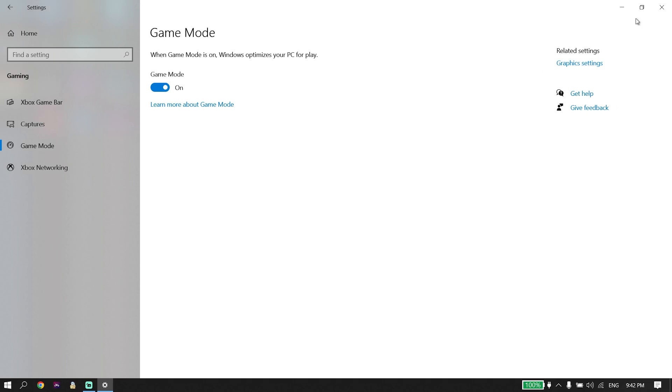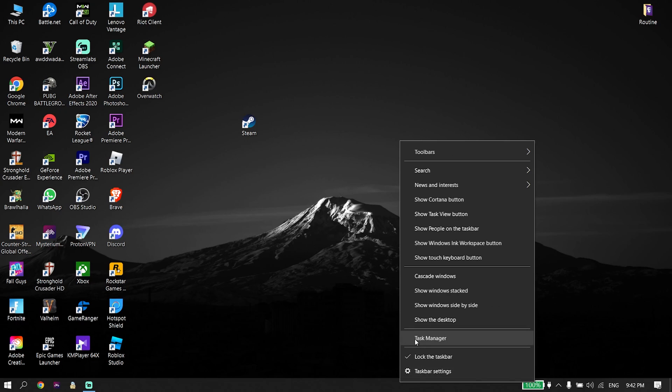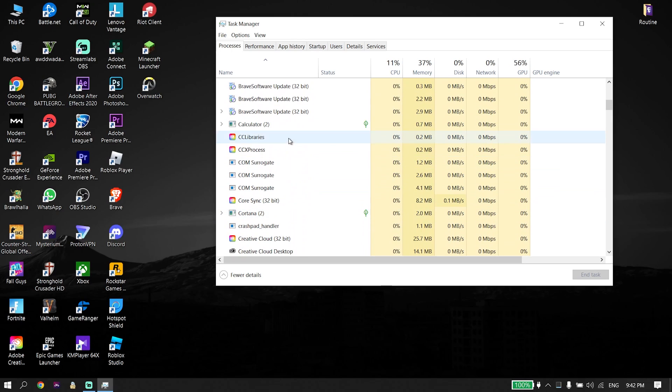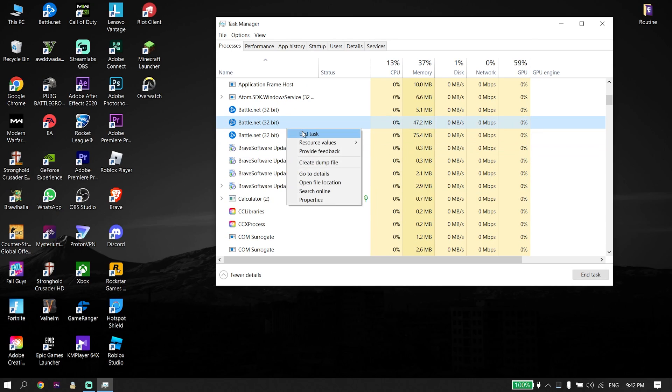For the next solution, go down to your desktop and right-click on the taskbar. Then click on Task Manager. Go ahead and close background applications from here — closing background applications will increase your PC performance and help fix this issue.